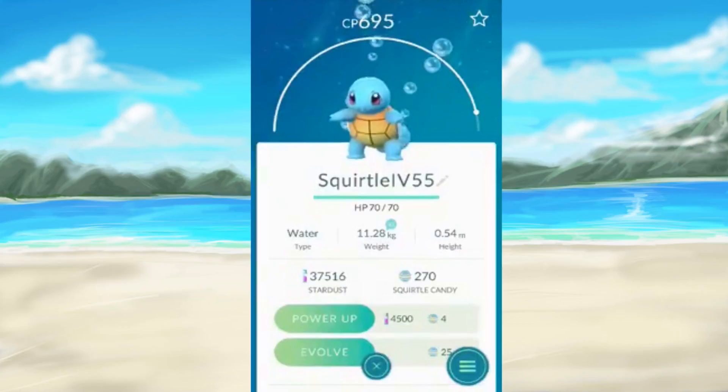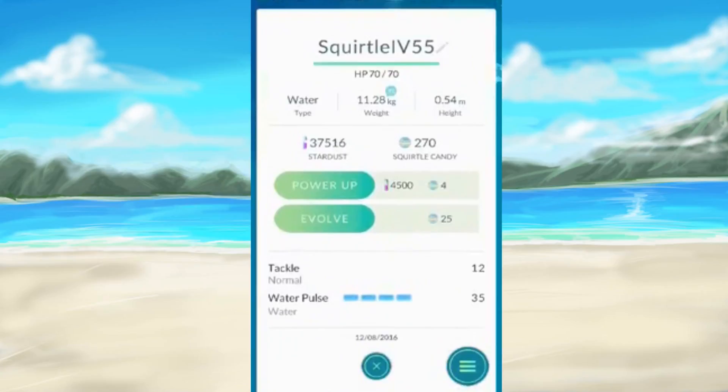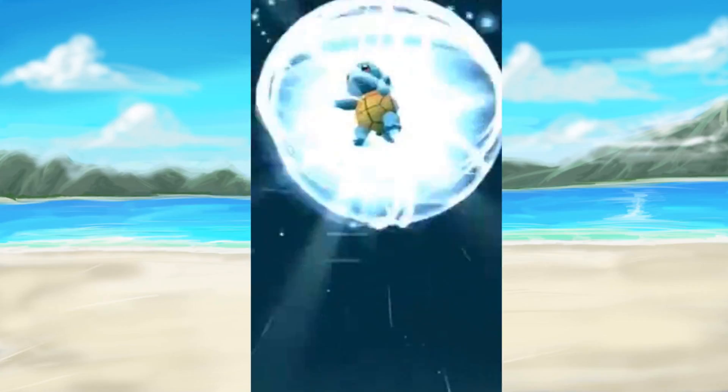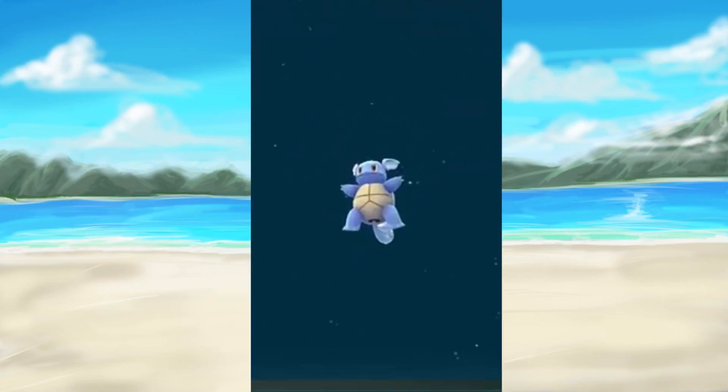Now it's time for Squirtle, with 695 CP — he's the highest out of all of them here. He's only an IV rating of 55. The only reason I did this is because I've got a shitload of Squirtle candies — I just haven't found anything more decent. I've sorted through so many, grinded my ass off. There are a couple of nests around Brighton way, and just walking along the seafront at Littlehampton there are quite a few Squirtles as well.